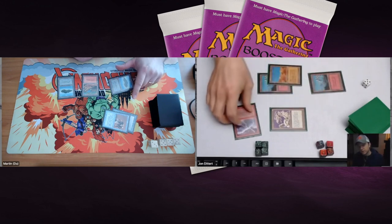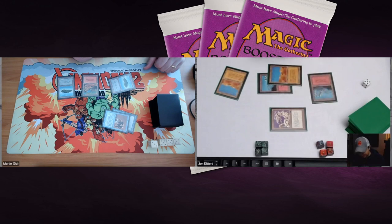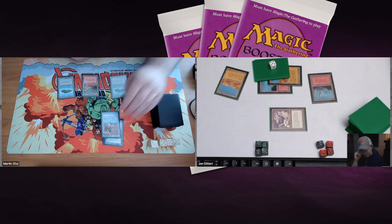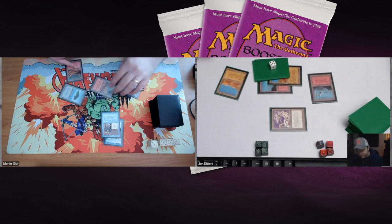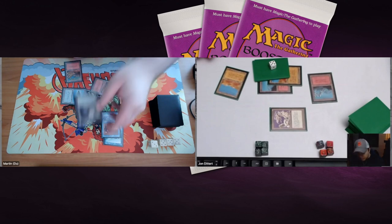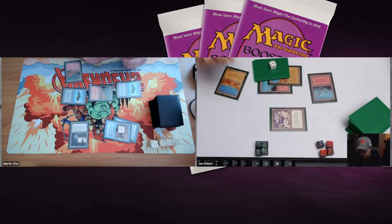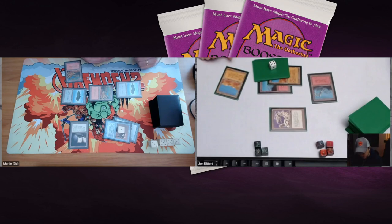The Flying Man is now a 3/3 from the Unstable Mutation. John probably won't use the Chain Lightning since he can use the Deserts next turn anyway. Martin taps three and plays a Jalum Tome — two mana, untap, draw a card and immediately discard. This is really handy for filtering when you're land-flooded or have the wrong pieces. Martin attacks, and John drops to 13 from three points of damage. The Flying Man gets smaller every turn because of the Unstable Mutation.